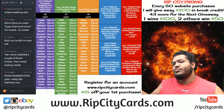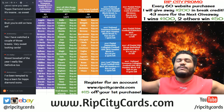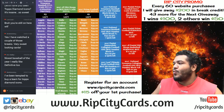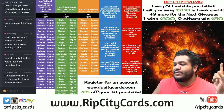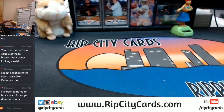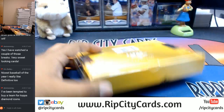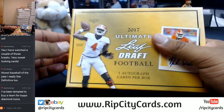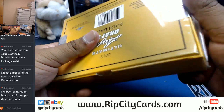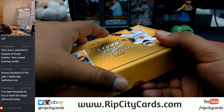Hey everyone, Cardboard Moses here. We're doing 2017 Leaf Ultimate Draft Football, one box hit random number seven. The way hit randoms work: I open the box first, see what's in it, and then random the cards off to those that bought into the break. Everyone is guaranteed an autograph because in this product every card is autographed.